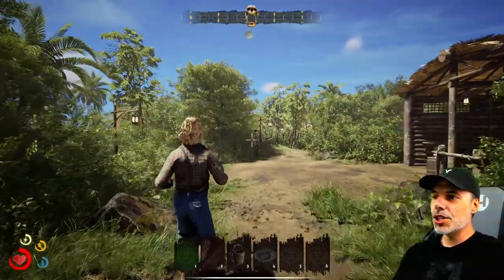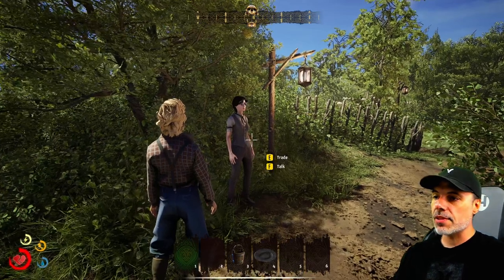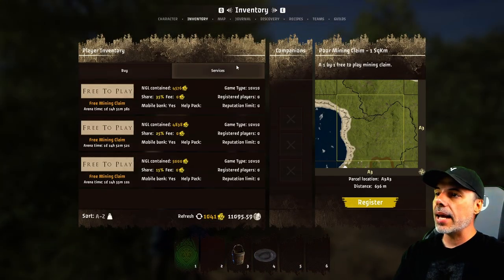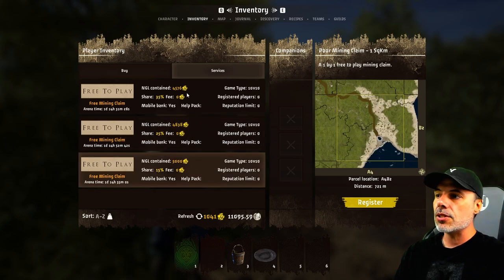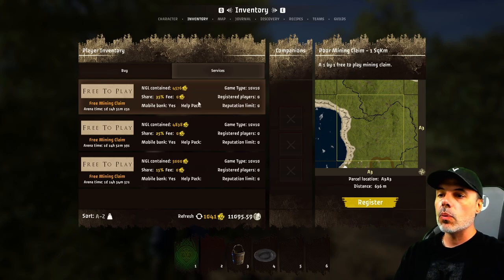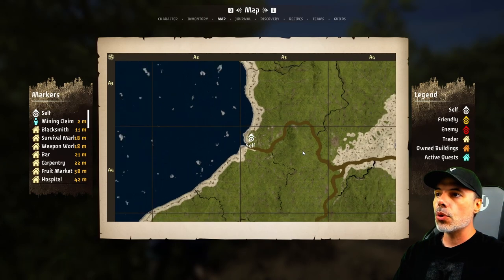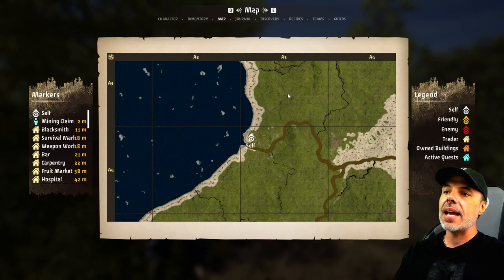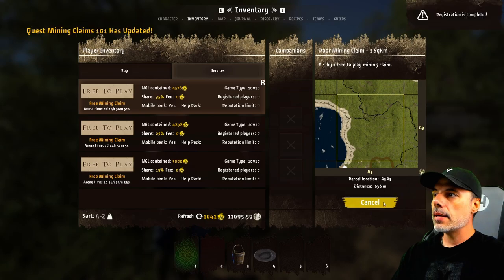We go back to the map and see that we have the mining claim trader right over here, so we'll want to go there and get our mining claim registered. If there are claims available, you can talk to the claims manager and under the services tab you'll see a few different claims. If you click on them, it shows you what area it is. We'll select the A3A3 claim — which is closest to us — and register. Quest mining claims 101 has been updated. Registration is complete — navigate to the registered mining claim.